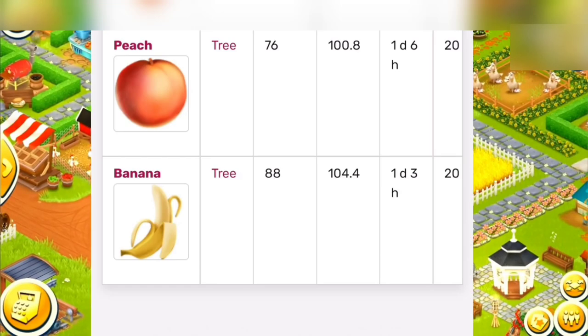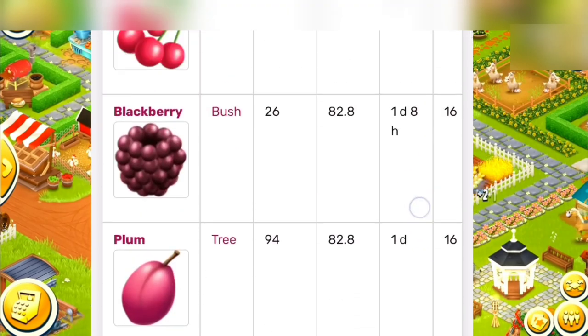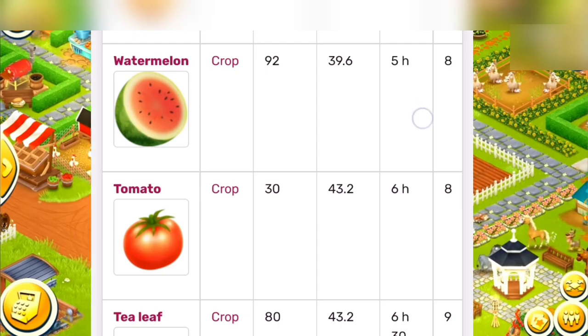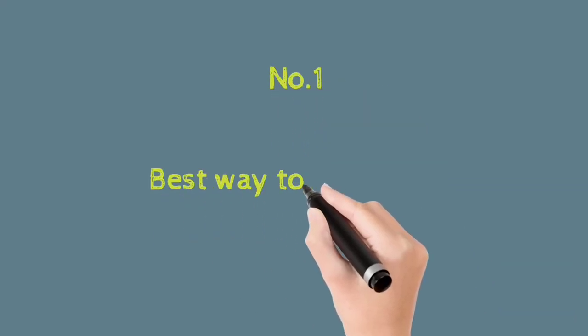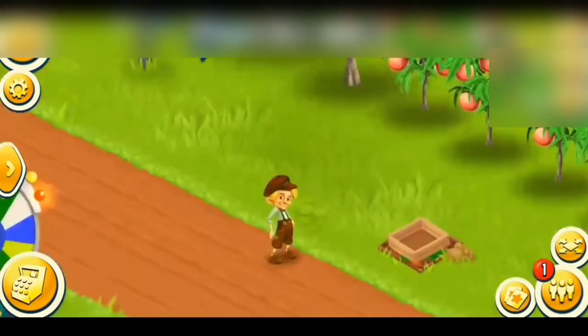Number two: night or inactive farming. Farm those crops which take the longest time during the night or when you are inactive in the game. This will save your efforts on the game.